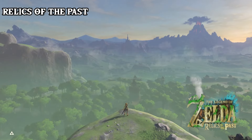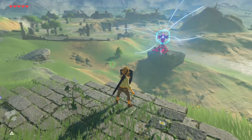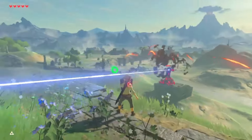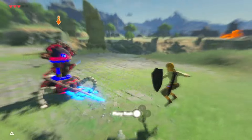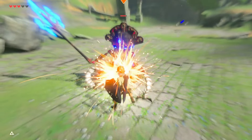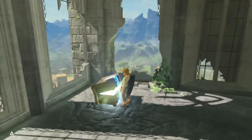Coming in at first place is my favourite mod for Breath of the Wild — Relics of the Past. It's famous in the Breath of the Wild modding community for being the go-to hard mode mod. It throws you in the deep end before you've learned to swim and then laughs at you while you inevitably sink. The first time I ever played Relics, I died roughly 360 times from leaving the Shrine of Resurrection to defeating Ganon.